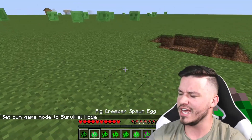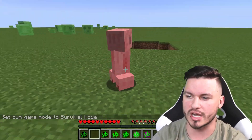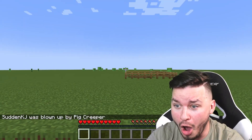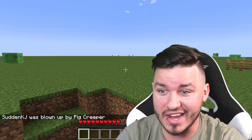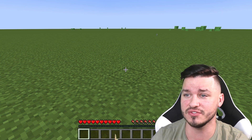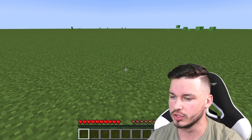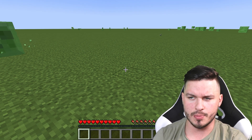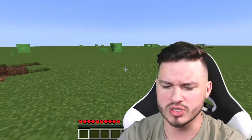Oh my goodness, it was a regular looking explosion. We're gonna put our creeper pig down right off the hop and in one hit he ended up taking us out. So right off the hop we already know that as they evolve they get progressively stronger, evolution by evolution. That kind of means if there's an ender dragon or an enderman creeper, they are probably going to be the most powerful ones.